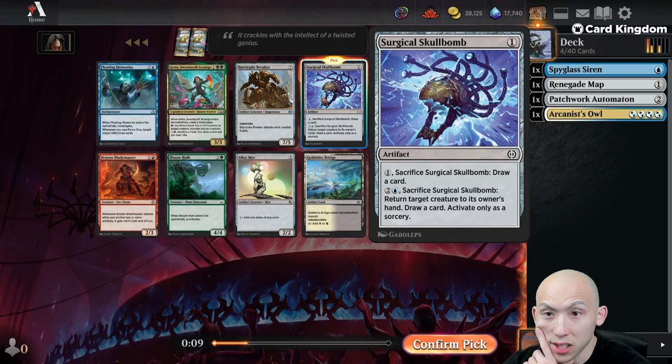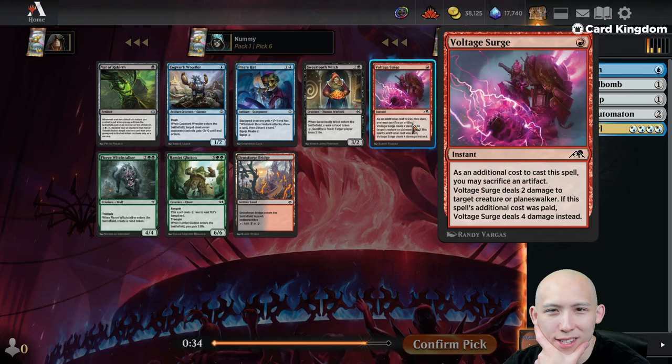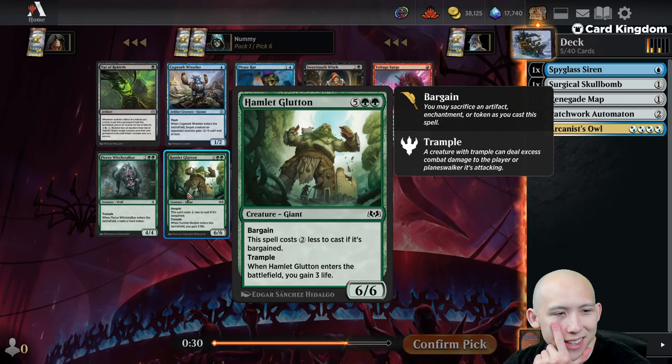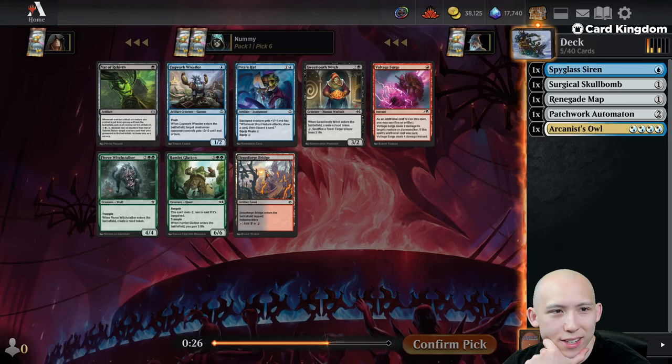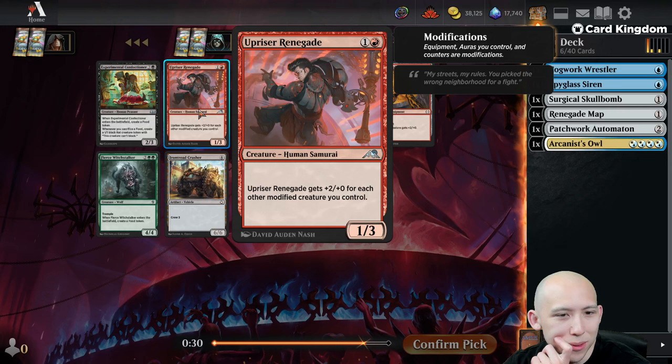Cogwork Wrestler is probably pretty good. Voltage Surge is nice. Glutton's in this — Witchstalker. It is feeling like green is under-drafted currently, but I'm going to stick with the blue plan for now. This one does plus two/plus zero for each other modified creature you control, so plus one/plus one counters do count. Experimental Confectioner — 3 mana 2/3, makes a food, whenever you sacrifice a food you make a token.